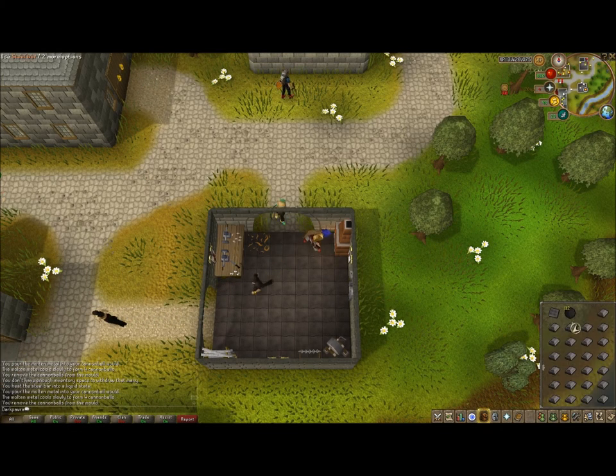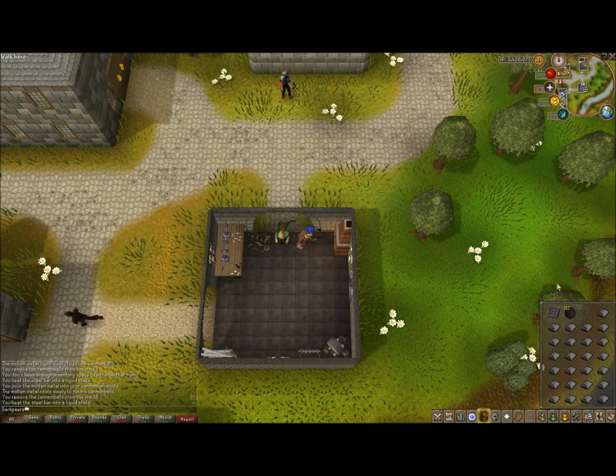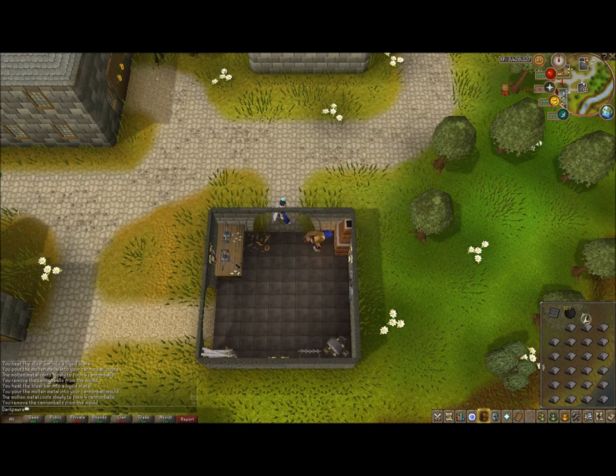So what I'm doing right now is making cannonballs. This is a great way to make money, because you get four cannonballs per steel bar, and each cannonball is around 200GP each, so you're making a profit if you buy the steel bars and then make cannonballs out of them.